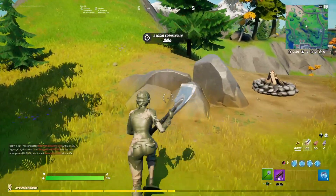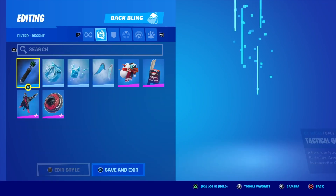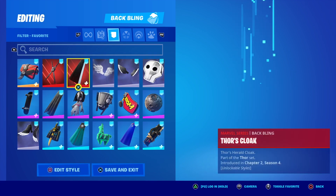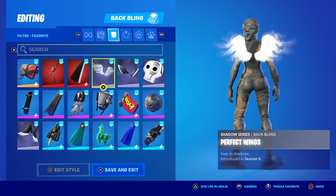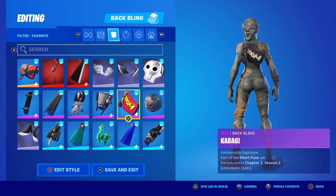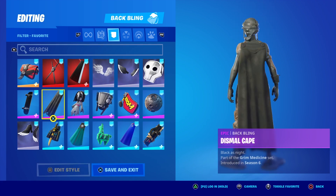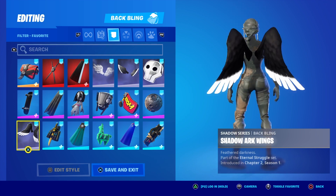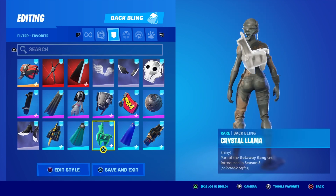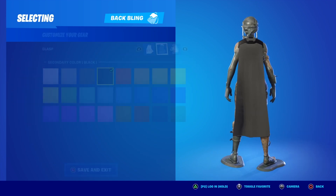Now we've got the gray edit style. This edit style — pretty much you could use any back bling with it. Gray, black, and white go with everything. I just decided to go with colors that would match the skin, but keep in mind this edit style could pretty much go with anything. That's why this is probably my favorite edit style, just because of the variety of back blings you could use with it.